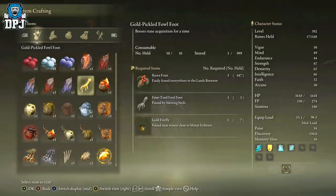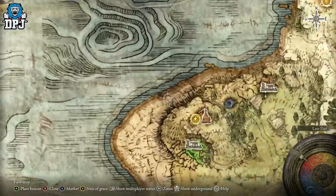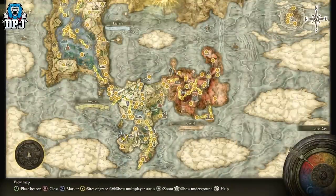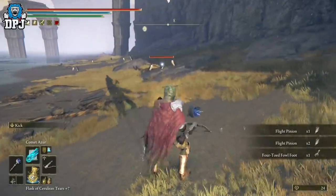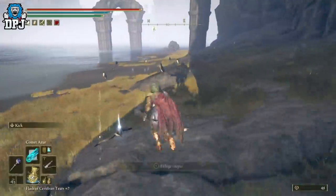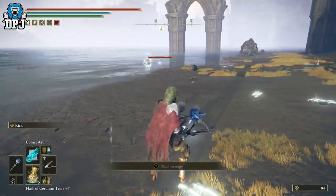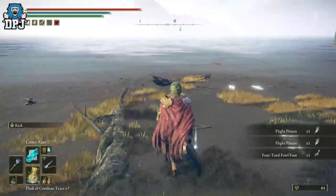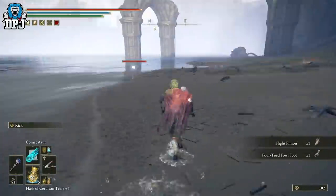Today I'll show you three spots where you can get these ingredients relatively easily. Starting with the Four-Toed Fowl Foot — you can find birds at a location on a beach just left of the Fourth Church of Marika, as you can see on screen now. I recommend taking a bow or crossbow and taking them out at range, or use magic with a staff. It doesn't guarantee a drop every time, but there's a good chance, so farm as many as you can.